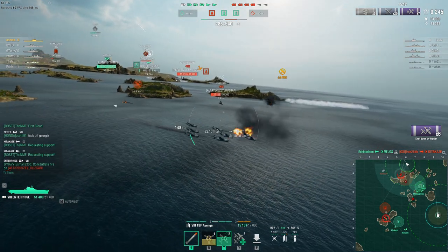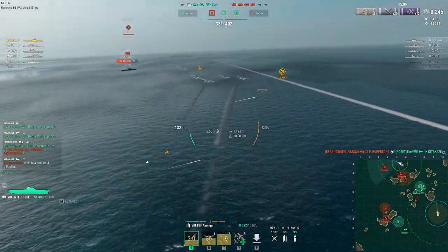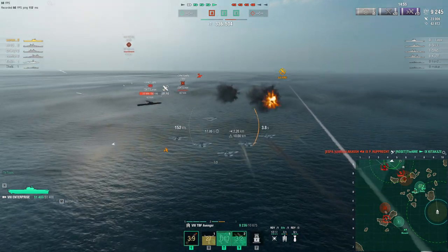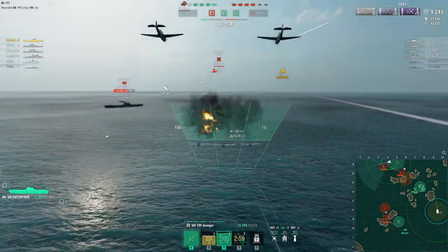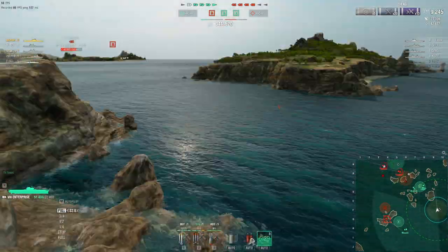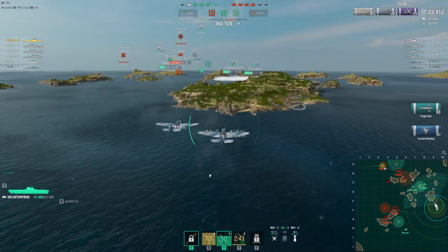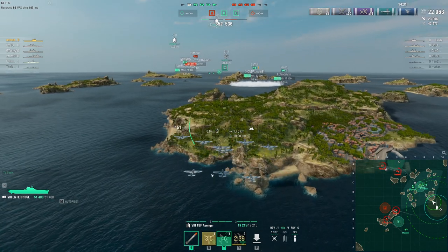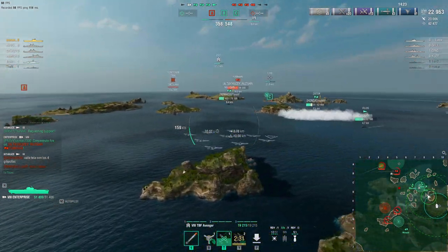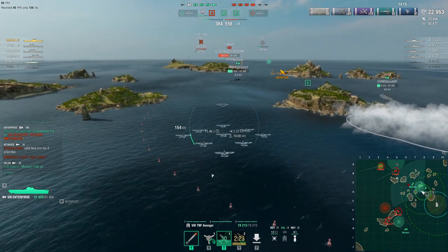I'm working on killing the Yorktown — if I keep dropping torpedo salvos or rockets he'll eventually be very low and die. One thing I really like about Enterprise's torpedo bombers is the flexibility during the attack run. If you wiggle during the run the torpedo reticle spreads slightly but not a whole lot. This lets you maneuver to get the perfect broadside on a battleship or carrier — it really works wonders.